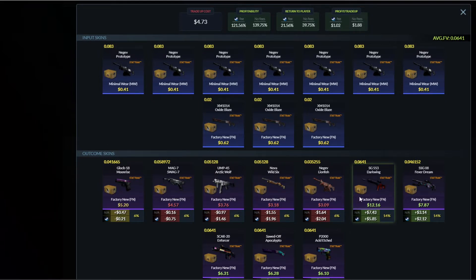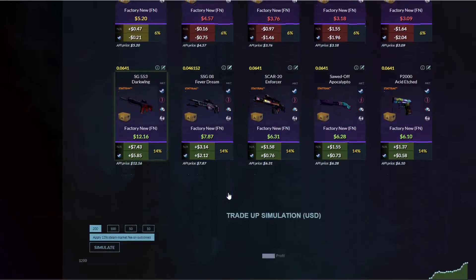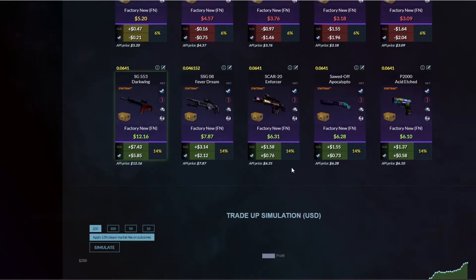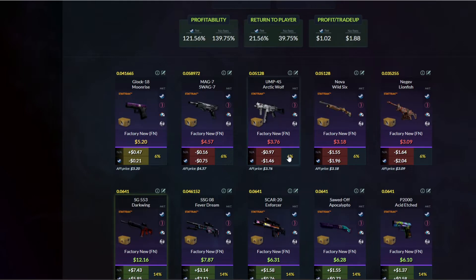The outcomes are exactly what we will have. The good outcomes are the patching skins — this is 100%. A lot of the outcomes are good, like the Dark Wing, the Dream, and other skins here which are profitable as well. The simulation is good — on the long run it will make some nice results, and it's very cheap, so make it as often as possible and you will always gain some money.